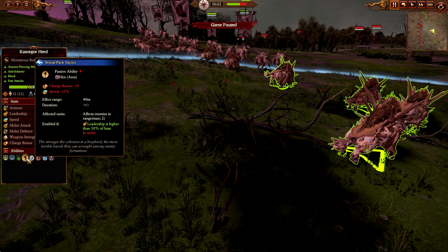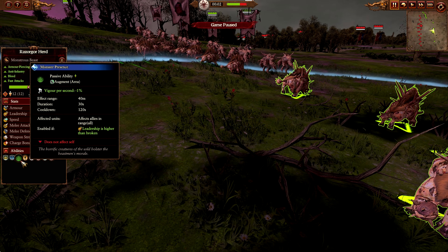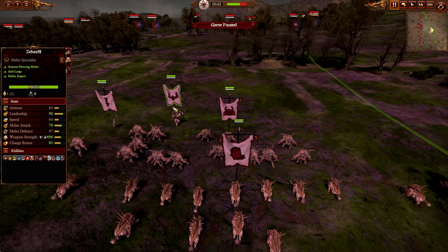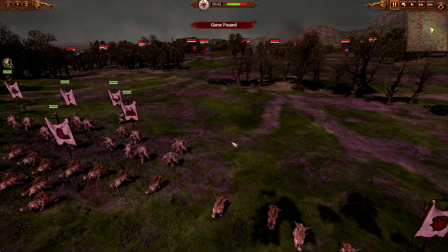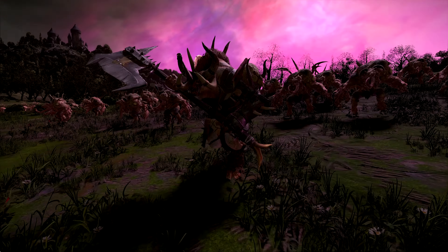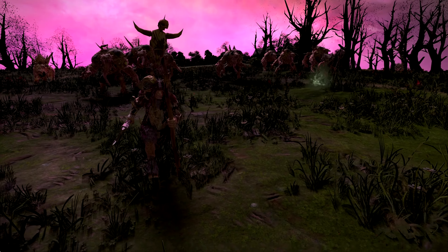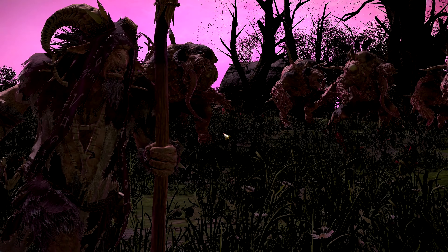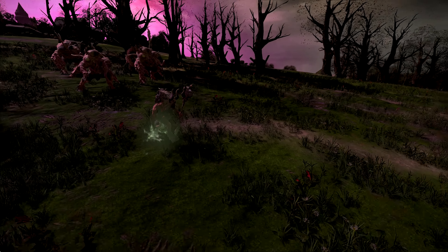The Tuskgor units have Fear and the Beastal Pack Tactics, giving enemies minus 10 speed and minus 10 bonus to charge while in melee. They also have Monster Presence which gives allies around them reduced figure loss - so we can run our whole army and have them sit beside the monsters and they'll be okay, because these things are going to chase down and murder enemies. Of course we have Sazwell the Gorbool - absolute beast, still bigger than the Chaos Bond. And of course Morgur himself, ready for war with his aura of foul transmutation.